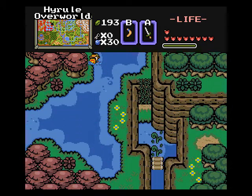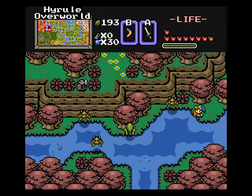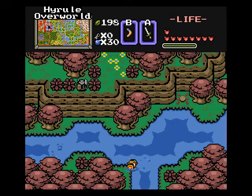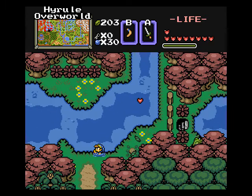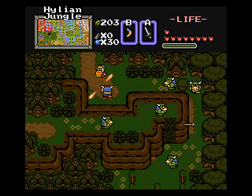Alright, and now it's time to find the entrance to the Hylian Jungle. I unveiled it earlier in some other part, so hopefully I can find my way back there again. I think it's gonna be right down this path. It'd be nice if I could run into another heart piece and get another full heart container. And here's the Hylian Jungle.